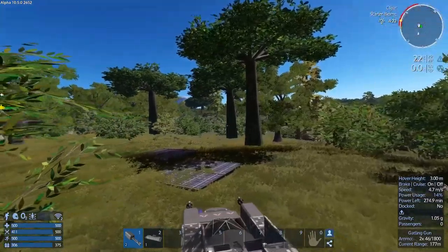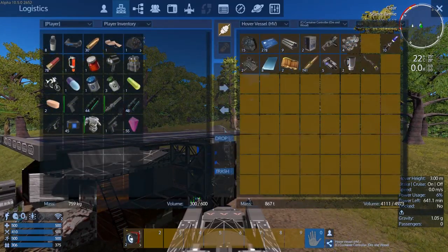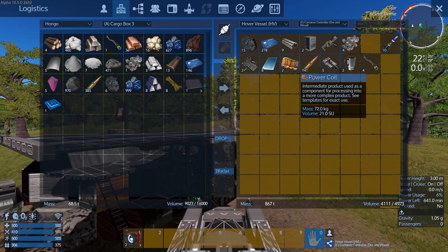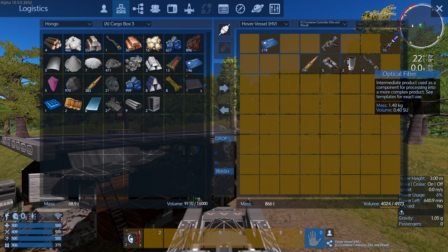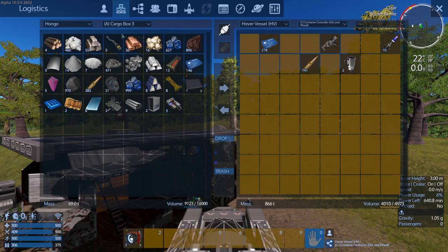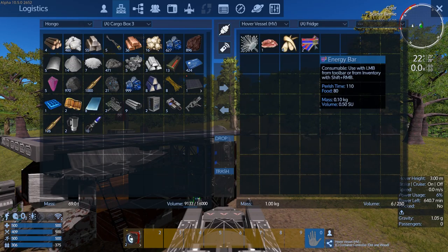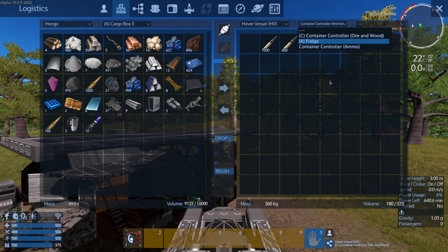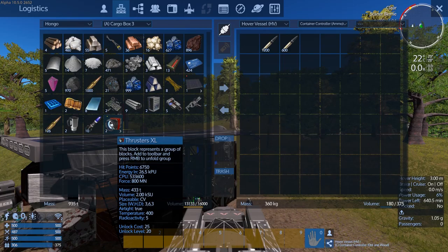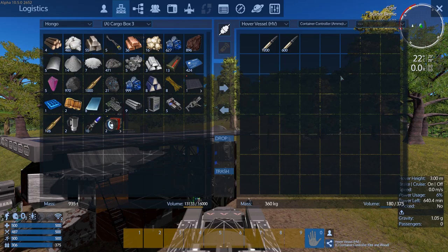Okay, so here we are back at the Hongo. Let's unload these thrusters and stuff. So let's put all the mats in here. Oh right, we haven't put another cargo box on, have we? Well, we'll just dump it all in here for now. That's going to go a long way to being able to spawn in a CV. Awesome, good start.